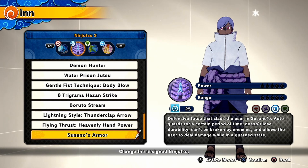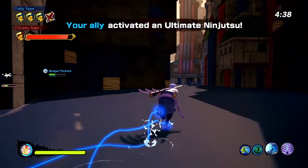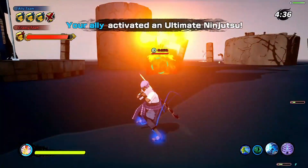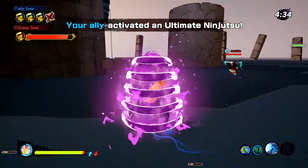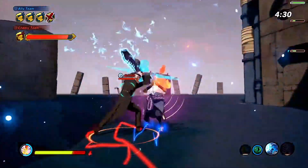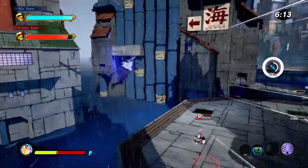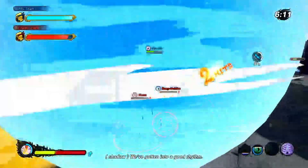Next up we got Susanoo's Armor. You can attack your opponent while being defended by Susanoo's armor at the same time. However, as I said in my previous video, there are jutsus that can get through Susanoo — one of them being Hazan Strike. So if you know your opponent has that jutsu, make sure they use it first and then use Susanoo's Armor.